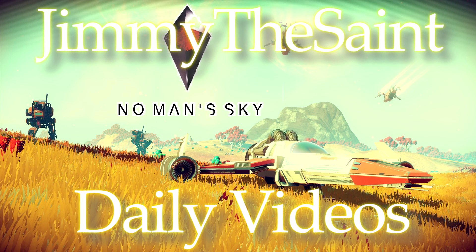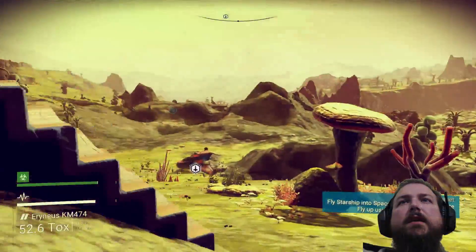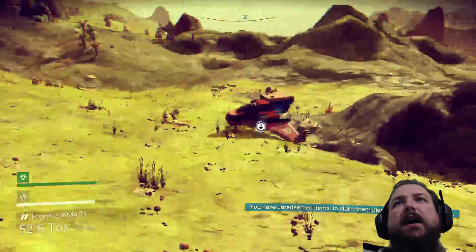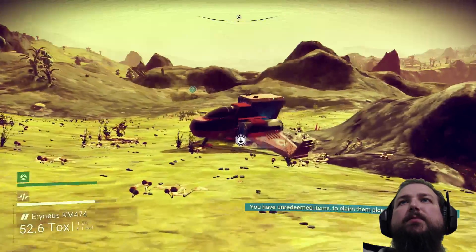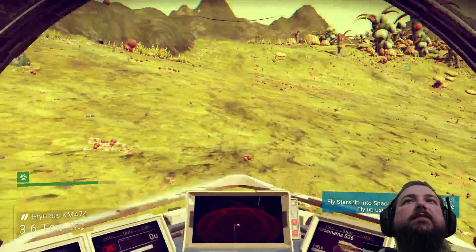Hello everybody, I'm Jimmy the Saint and welcome back to No Man's Sky. Alright, so we just discovered those ruins. I want to go flying now. Let's jump in the spaceship and let's see — I want to leave the atmosphere.